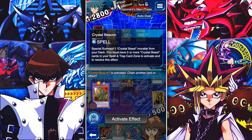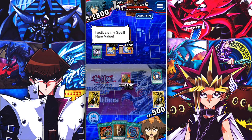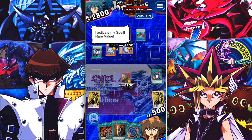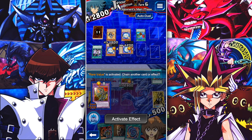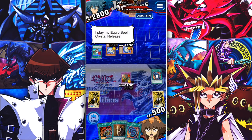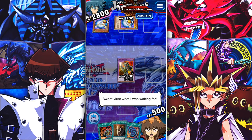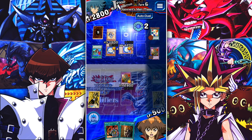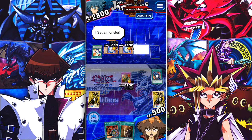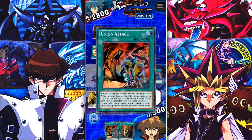Crystal Beacon: Special Summon one Crystal Beast monster from your deck — you must have two or more Crystal Beasts. That's not a big deal to me; I'm gonna let that happen because I need most of my combo cards in hand. Rare Value is a card that allows him to draw two cards — I'm not gonna stop this, but the cool thing about Rare Value is it basically frees up that zone. So now he can do things like Crystal Release where he gets 800 extra attack — I'm gonna have to stop that, assuming he doesn't have another one. Learn from my mistakes here: I shouldn't have let him draw those two cards — it's completely avoidable.